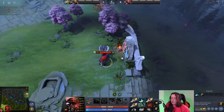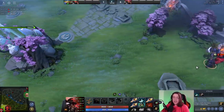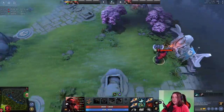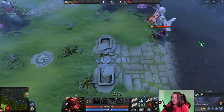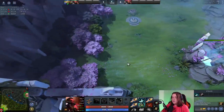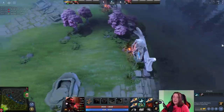Trick number three: the Ancient has much larger vision than anybody realizes, and I suppose this is more of a PSA than a trick. Look at this base that I've completely cleared of all of the towers. Still, I'll move this guy out of here just to show that he's not giving any vision — still, you have vision of the entire base. That's because the Ancient has this massive vision bubble. I believe it probably has the biggest vision in the game.